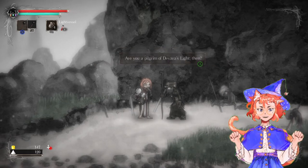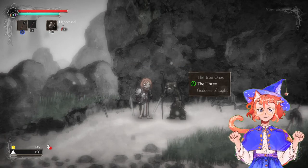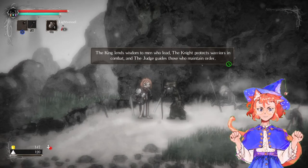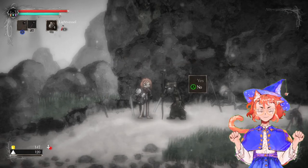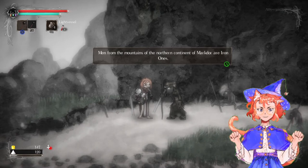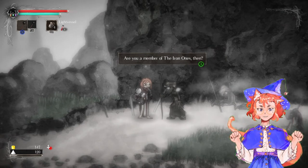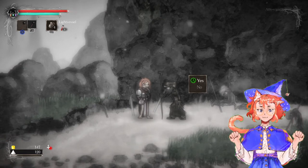The NPC continues: 'Are you a follower of Javar's light then?' No. 'What was your creed then?' I believe the three deities — the sequel to the old ways. Most men follow the three: the King, the Knight, and the Judge. The King lends wisdom and healing. The Knight protects warriors in combat. The Judge brings order. But I'll go with the Iron Ones — men from the mountains who follow the iron rule of man rather than any gods. Since I'm going for a straight durability-type build, this seems like the best fit.